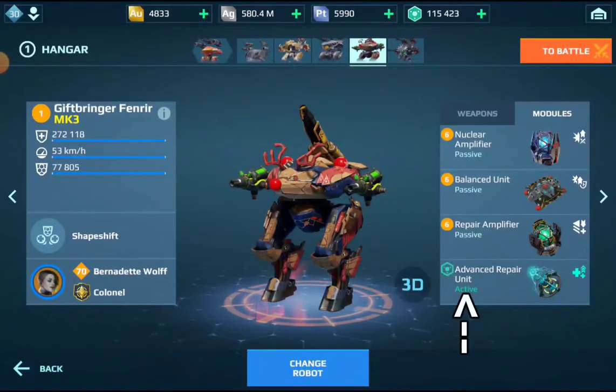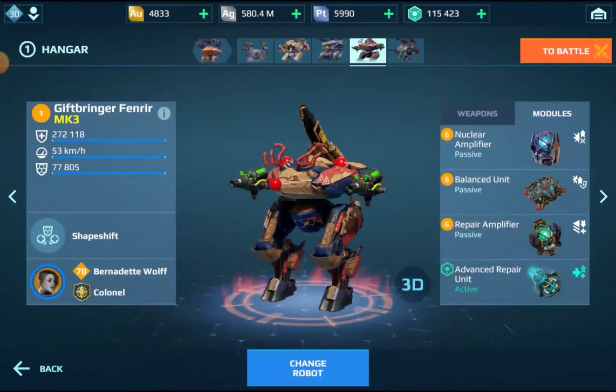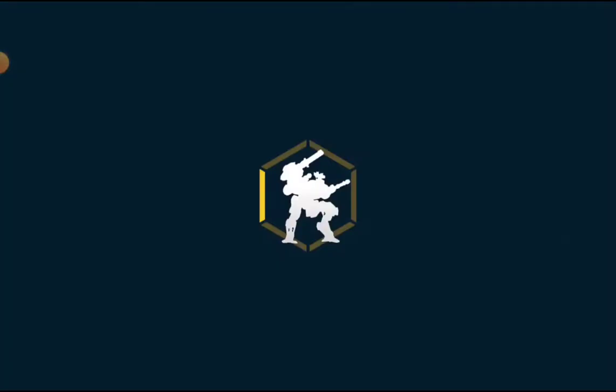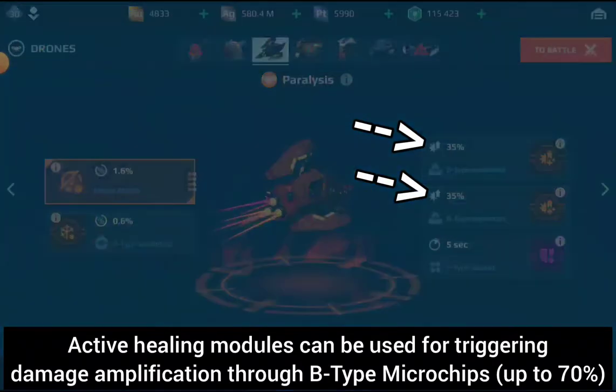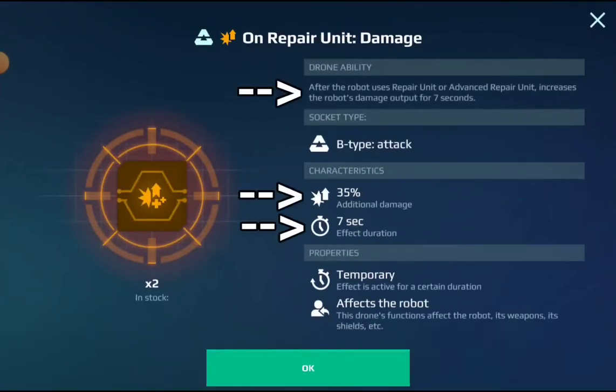Now let's look at active modules. Every active module has value for certain build types, but the two most common ones you see on a battlefield are the Repair Unit and the Advanced Repair Unit. The main reason is the self-healing effect after you've been hit, which simply prolongs your life. But also note that the effect is active for certain durations, so you can use it for counter-healing — for example when you step out of cover to shoot opponents for a few seconds. In higher leagues, healing modules are often used for damage amplification: certain drone microchips use the healing module as a trigger to temporarily increase damage by up to 70% for a few seconds.